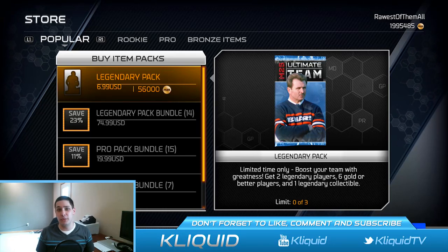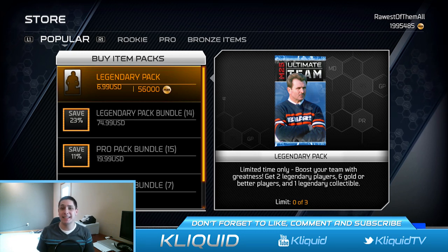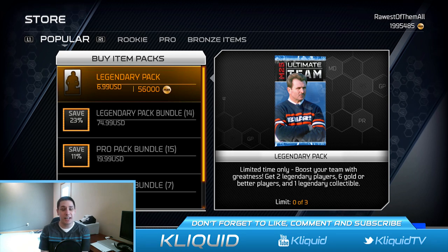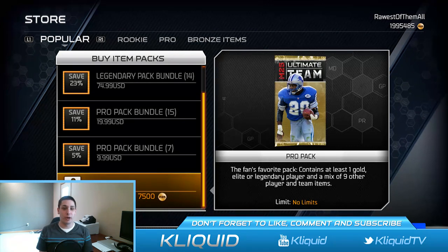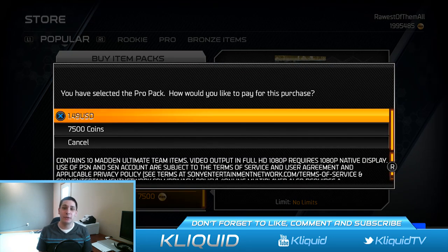I'm going to be doing some giveaways and that kind of stuff with those coins over the upcoming weeks. But for now, let's open some packs and see if we can pull anything. I've seen a couple Barry Sanders get pulled today, so I'm going to try my best and see if I can get one of those. We're going to do five Pro Packs and then the three Legend Packs. Let's get into it.